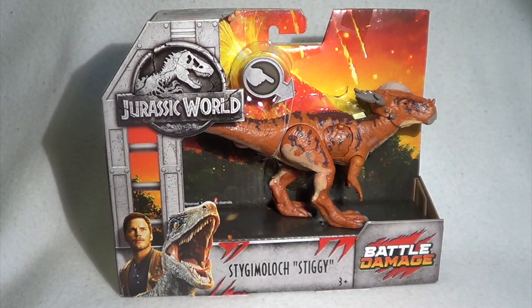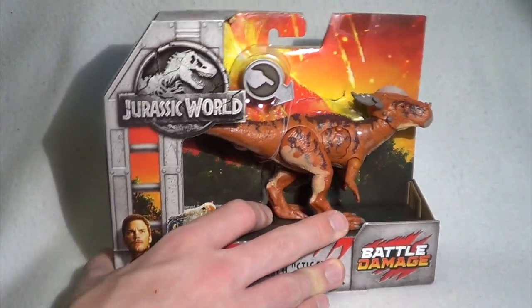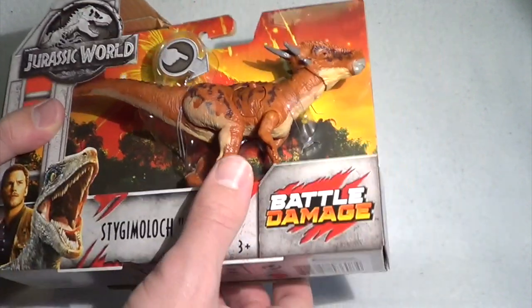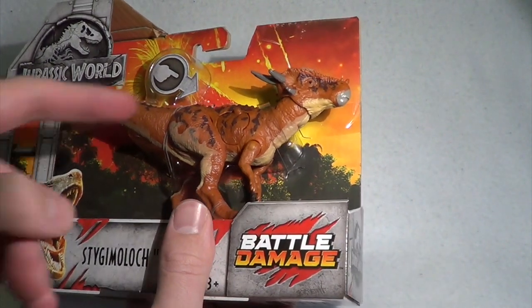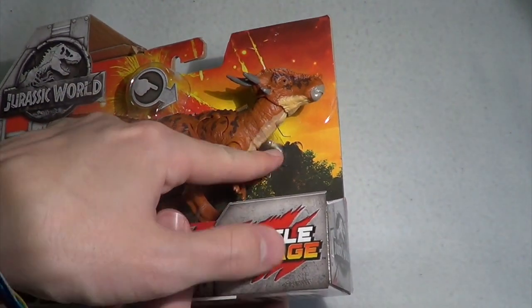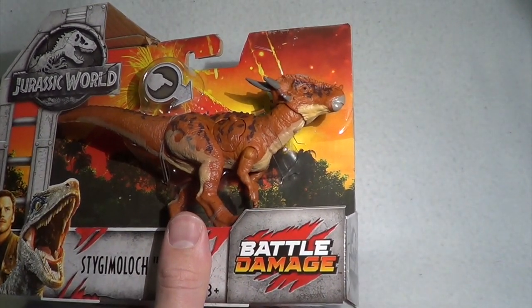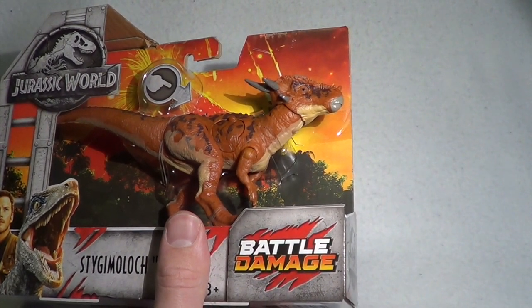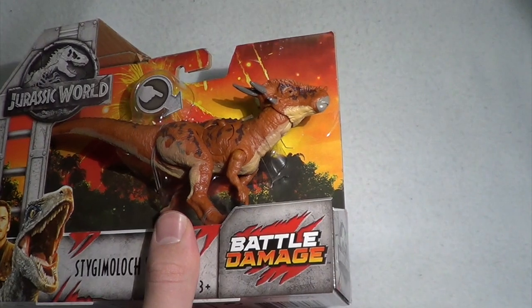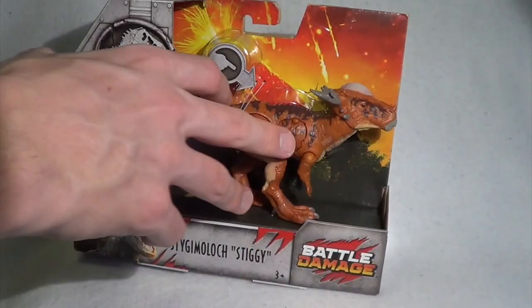Now let's bust this Stiggy Moloch out of the box. Unlike a lot of what Mattel has given us, this one can actually go back in the box once you're done with it. You've got the usual plastic tag keeping it in, plus a plastic band around the neck. The tail is attached and you'll have to cut that, but the plastic band can be put back, and there's a rubber band holding the foot that can be reattached. So you do have to cut one piece, but these two can be replaced — this guy could feasibly go back in the box.